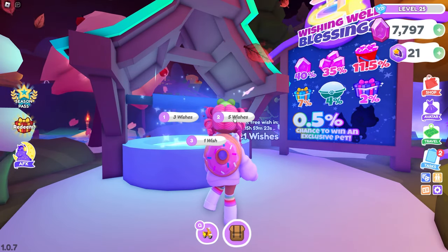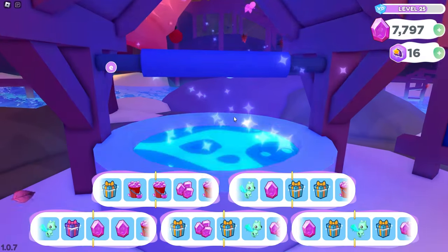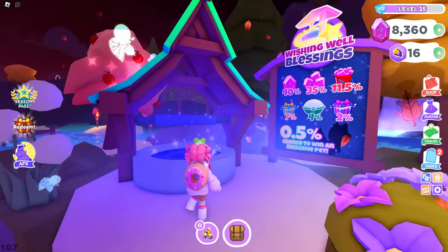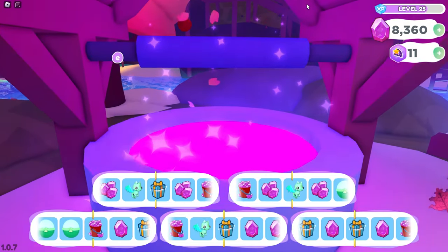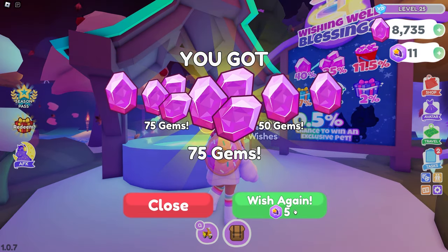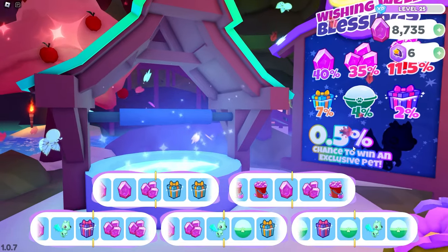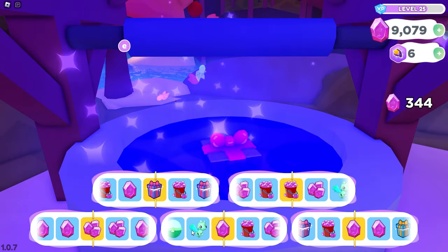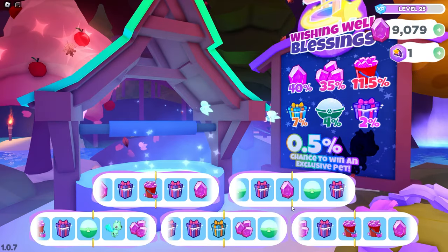So I also wanted to check out the five wish feature — that's why I bought some wishes. Look how cool this is! Oh my gosh, we were so close, guys! Let's do it again. Come on, Slime Dragon! We got gems. We need gems at the end of the day, but it would still be nice to get the slime dragon, which is a 0.5% chance to win this exclusive pet. We were so close on the bottom one. But we got some gems and we also got a large gift, which is pretty awesome. I have one more wish to spend after this.